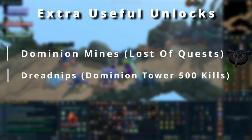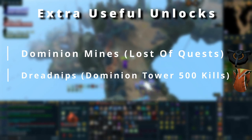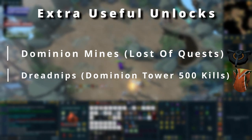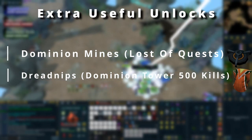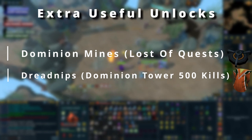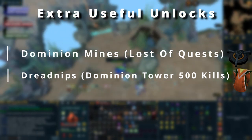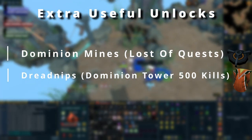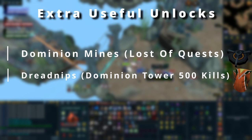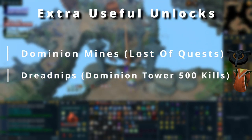Dreadnips are also really useful. They let you summon a scorpion that runs toward your target and applies poison damage. If the target is poisonable, you can stack this with weapon poison and Cinderbane Gloves. If the target is stunnable, Dreadnips can stun it for you as well. This is useful at bosses like Telos when learning - especially on phase five it can delay mechanics a bit. If you have free inventory space and don't need extra food, deploying a Dreadnip adds a bit of DPS.